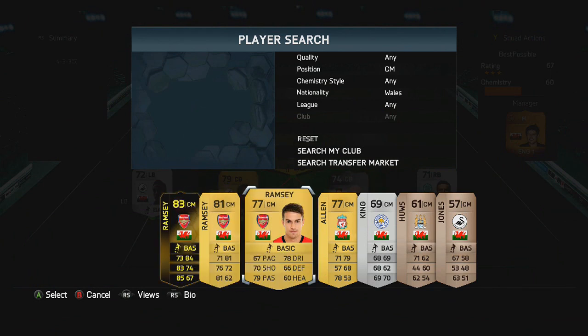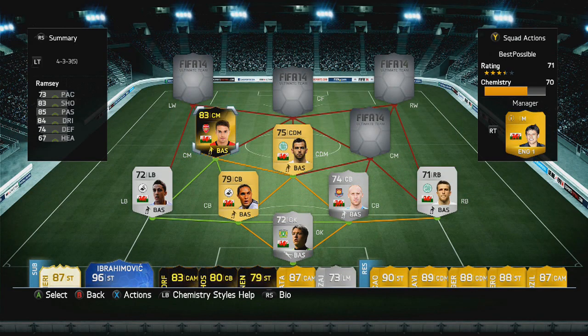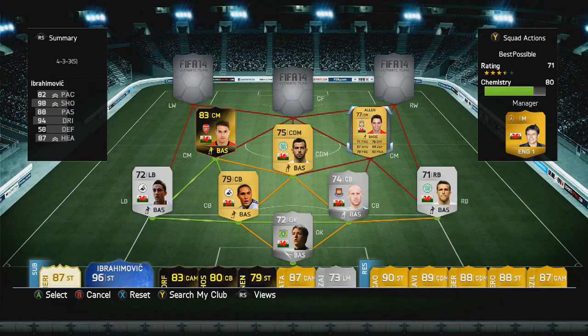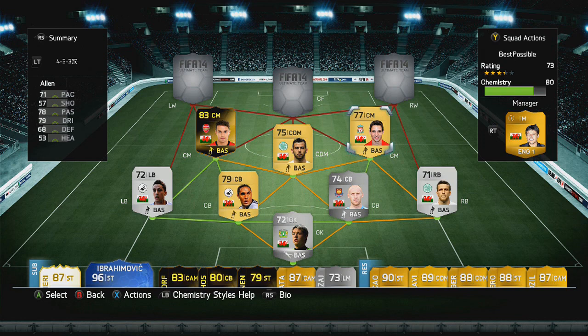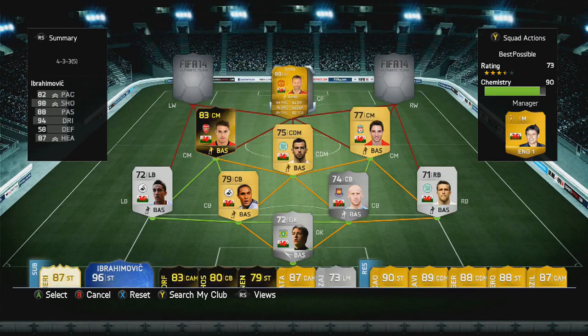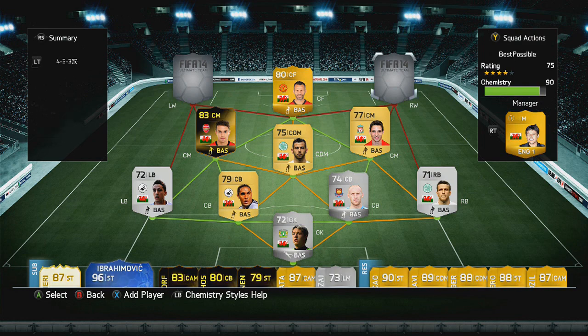In the CDM role on the left hand side we went with the 83-rated in-form Ramsey, which was upgraded last week. On the right hand side we have Allen from Liverpool, the 77-rated Welsh player. If you wanted to swap things around you could get a bit more chemistry, but it's a full nation team so you don't really need to. In the centre forward position the team does get a little bit weak — we have moved Giggs up from CAM to centre forward and he is heading the attack for us.